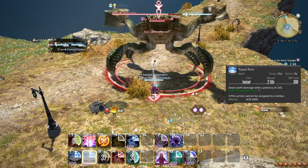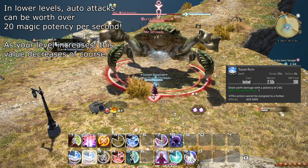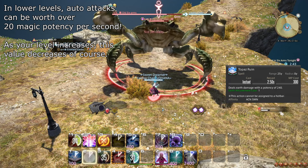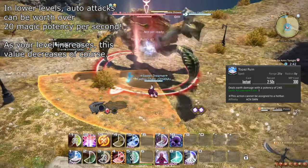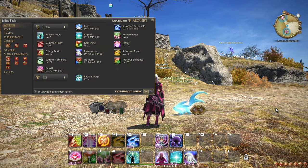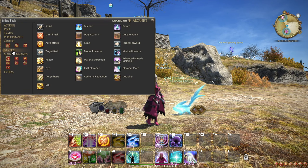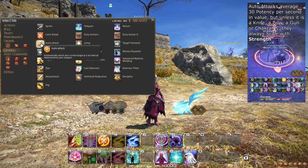This makes Topaz Ruin incredibly helpful if you have to move a lot. It is worth pointing out that Arcanists and Summoners have a surprisingly high Strength stat, and Topaz Ruin being instant gives you a great opportunity to run up to an enemy and give them a smack with your book in between casts for a very noticeable damage gain. A reliable way to start auto-attacking is using the Auto-Attack button from the general menu in your actions and traits.